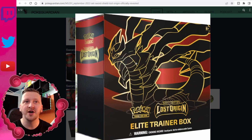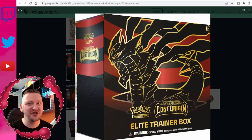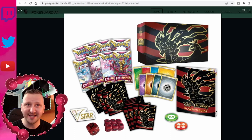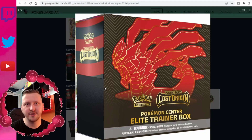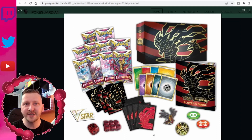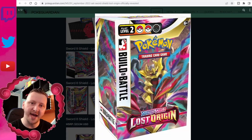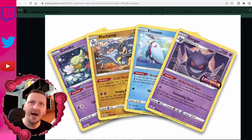I'm definitely going to build a deck around this. We have the Elite Trainer Box — a normal one, gorgeous gold, red, and black. It gives me a lot of Freddy Krueger vibes; I saw a meme about it on Twitter and loved it. As you know, we have eight packs in this and some additional goodies. We also have a Pokémon Center Elite Trainer Box — not much difference: two more packs, different sleeves, a little pin, and a gorgeous coin featuring Origin Forme Giratina.